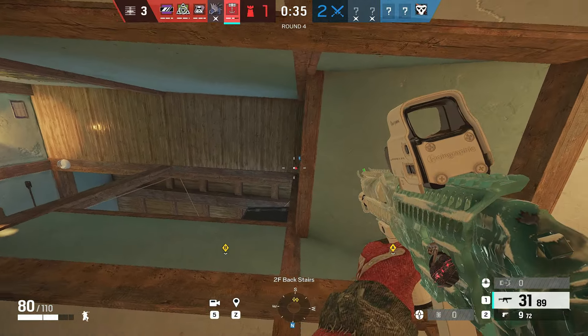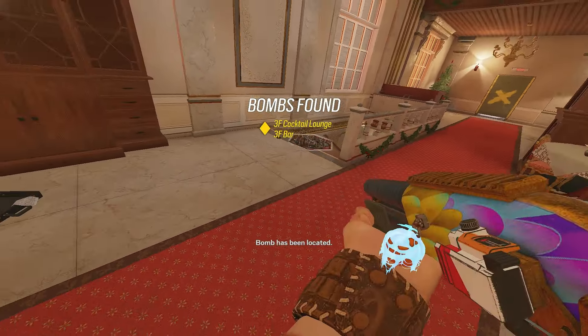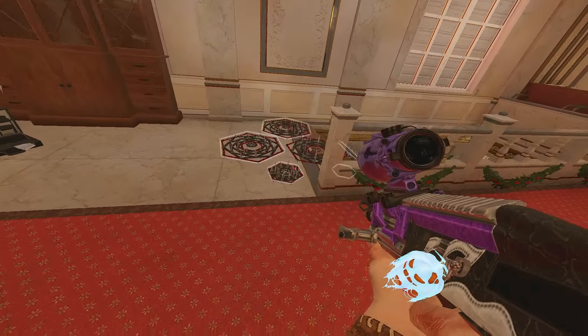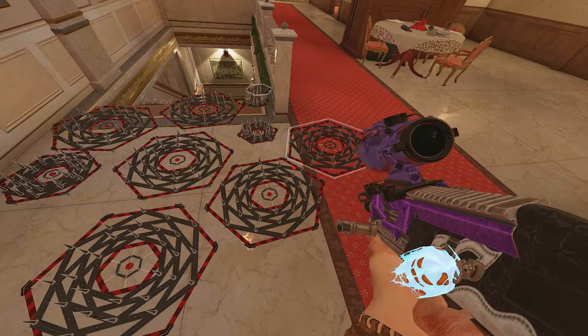For Nomad, the common mistake is putting your airjabs too low — look how easy it is to shoot them when you want to flank. Moving on to Gridlock, what you shouldn't do is throw your tracks on top of staircases. Since they expand a bit weird, make sure it's covering the flank and they can't find a way through it.